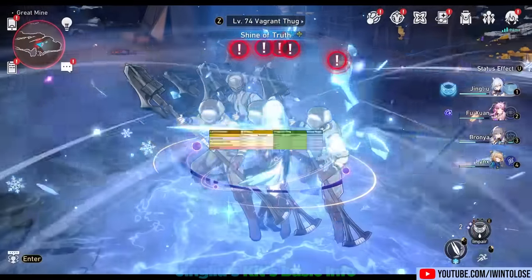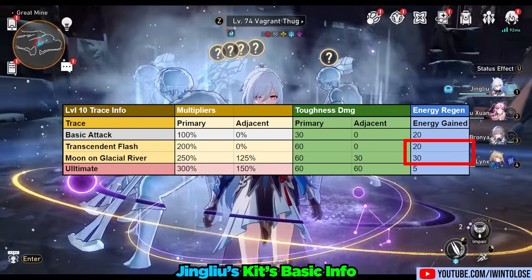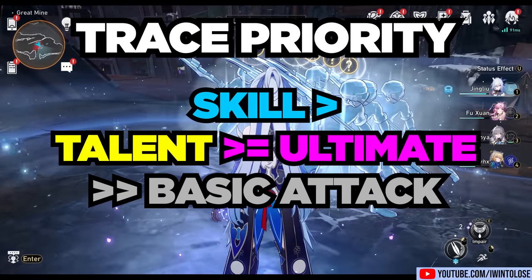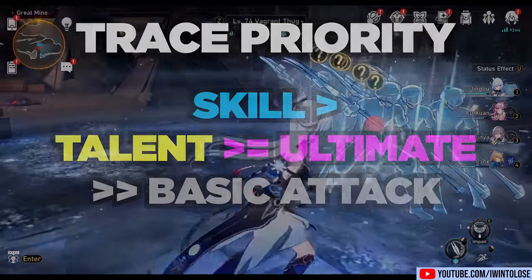As for her breaking prowess and energy regeneration, most of it is quite standard, with one outlier being that her unenhanced skill generates 20 energy, and her enhanced Moon Slash skill generates 30 energy. For talent priority, you'll want to level up her skill, followed by her talent and her ultimate. Lastly, you can level up her basic attack for completion's sake.